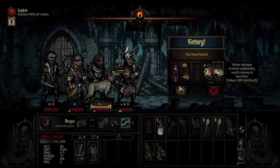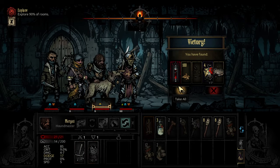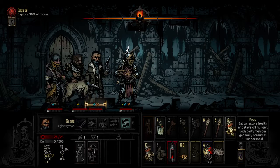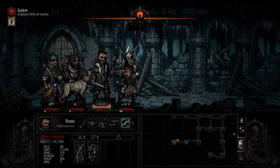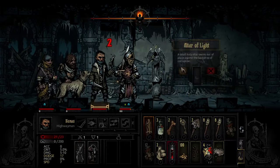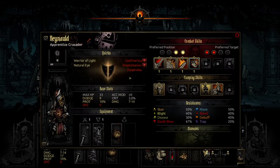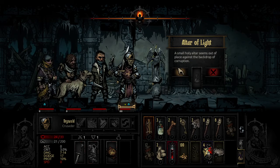Alright, and there we go. Antiques — minor antiques — 500 gold pieces each. That's pretty good. We can get those fairly frequently with the Antiquarian; any time he tries to loot something I think he has a chance to get them. Altar of Light — I think this is something that needs holy water to check. I think it either removes a quirk or gives you a buff throughout the rest of the dungeon. I do not remember which one it does.